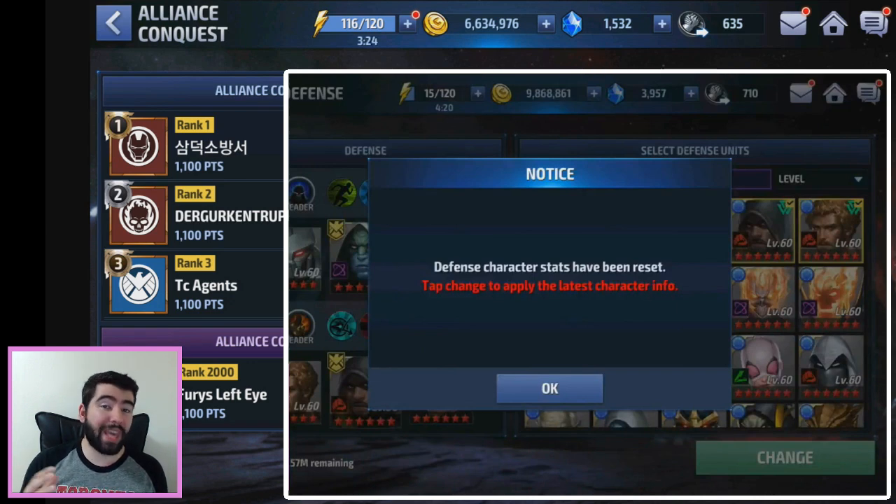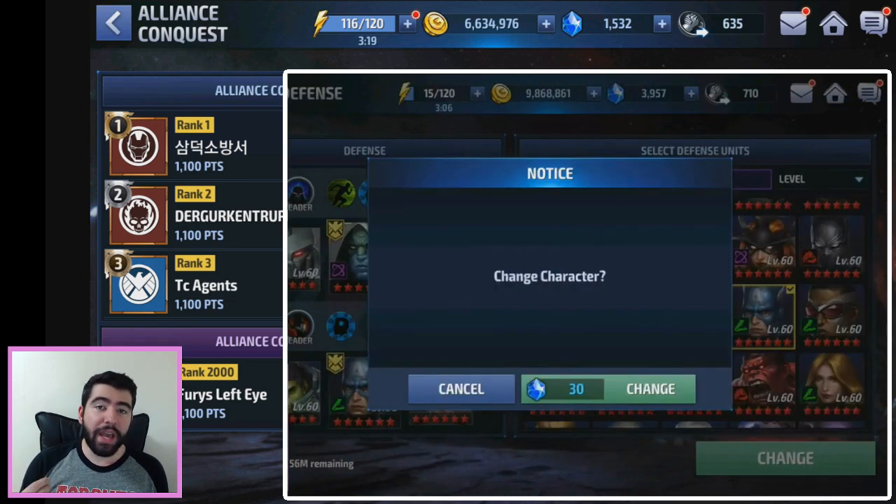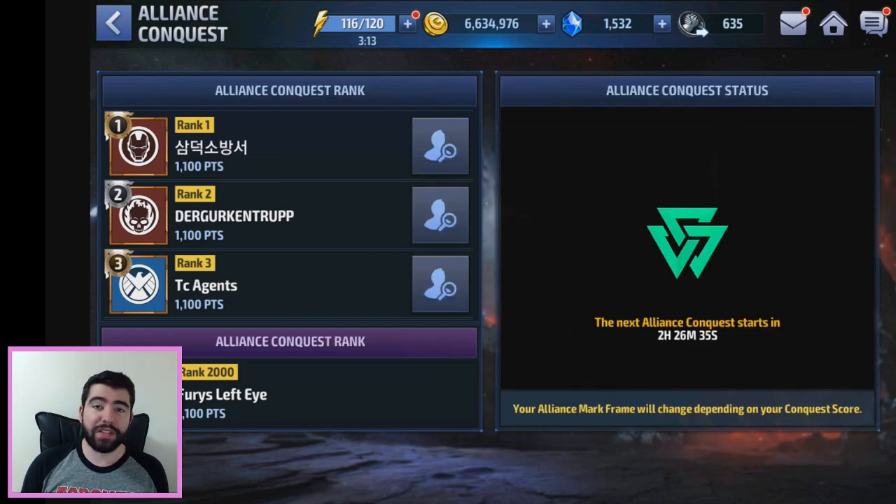Once the attack phase is over, it goes into a defense phase where you can switch out different heroes if you want, though it costs a small amount of alliance tokens or crystals to switch them out. You can set up your defense teams, and then six hours later there will be another attack phase where you can try to conquer more land or defend territory that gets attacked.